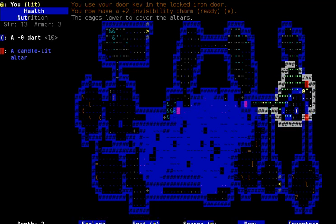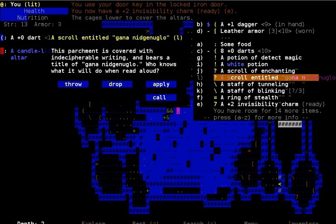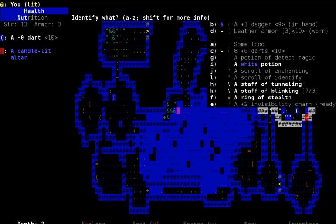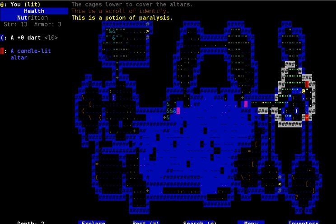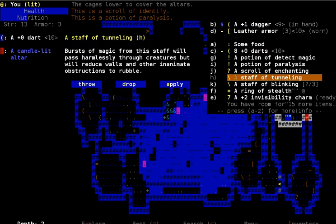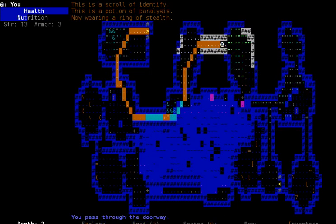That seems to be everything from this floor, right? I don't have any more keys, do I? No. I think that's all. What's this do? Identify. I guess I'll identify the potion. I'm happy I did that. And I should put this on. Now we can get out of here.